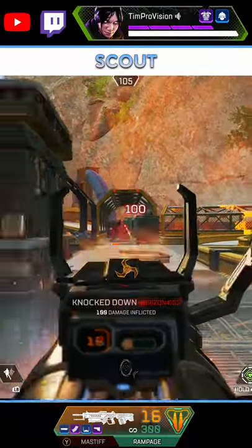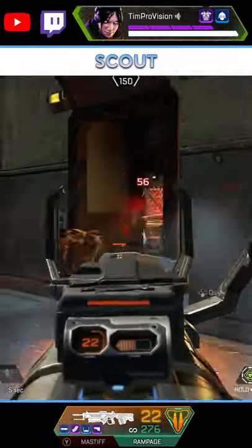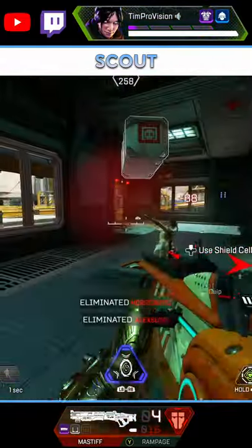Everyone knows to use Wraith's Tactical to escape out of tight situations. However, it can also be great to simply just find enemies if you are in an endgame situation with lots of people around.